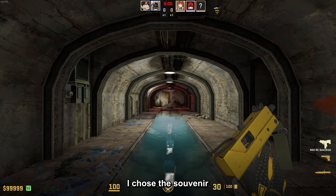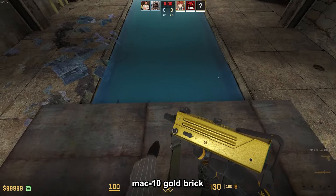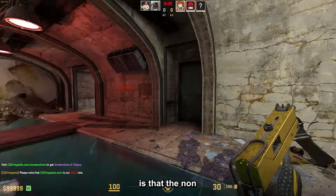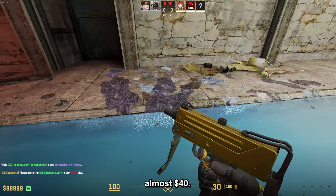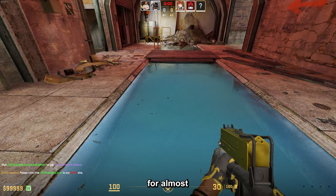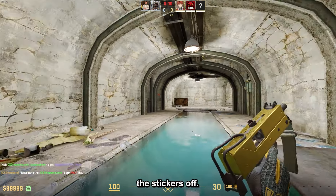For the MAC-10 I chose a souvenir MAC-10 Gold Brick in minimal wear, which costs around $21.20. A fun fact is that the non-souvenir version costs almost $40, so if you don't want the stickers, just get the souvenir for almost half the price and scratch the stickers off.